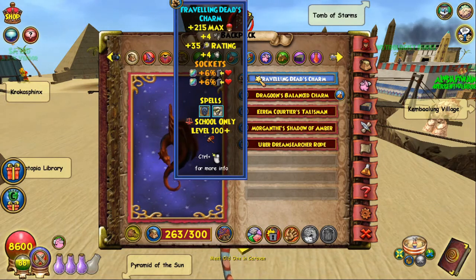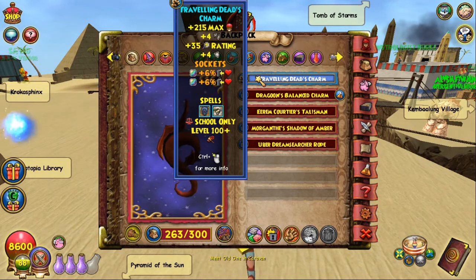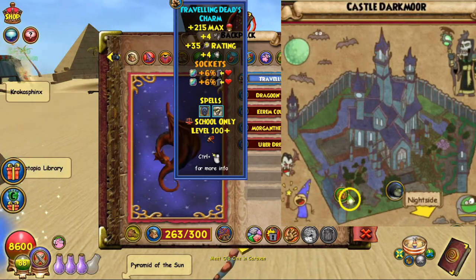As far as the amulet, I'm rocking Traveling Dead's Charm for the pierce, because the pierce it gives is absolutely insane with Nova. You get this from Shane Von Shane in the Upper Halls — only the Shane Von Shane in the Upper Halls drops this, so I would really push you to farm for it.